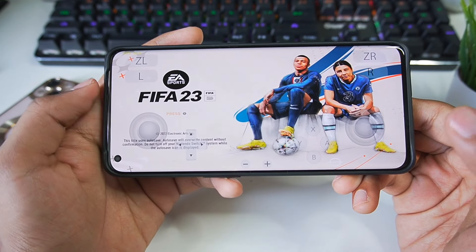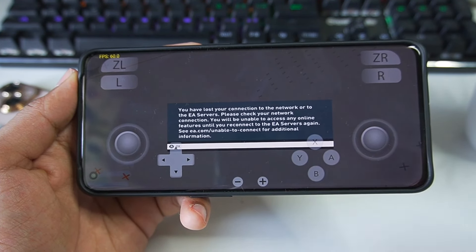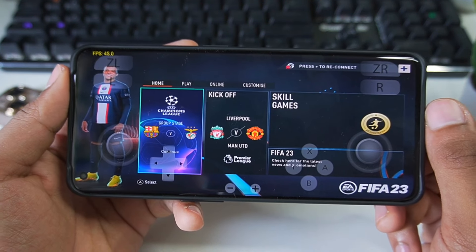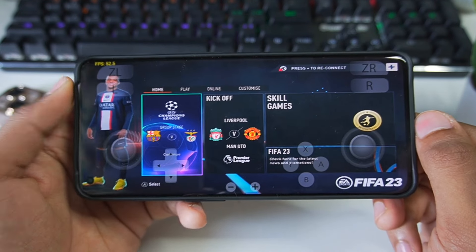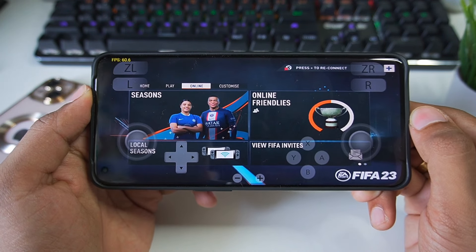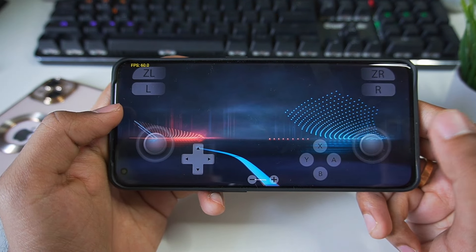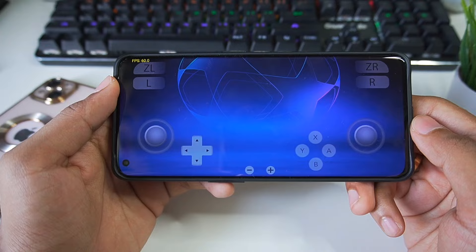FIFA 23 is showing — press A to start. There might be some delays here and there, but don't worry as this is an emulator and performance depends on your Android device. FIFA 23 has successfully started! Going to the Play option, we can start a new career — note that online features aren't available on Yuzu Emulator yet. Let's do a quick kickoff and go to UEFA Champions League.